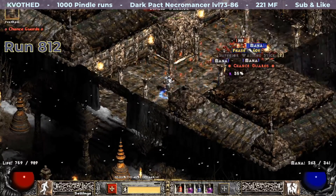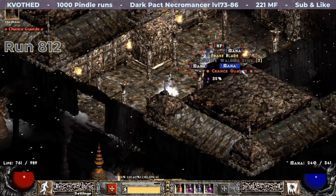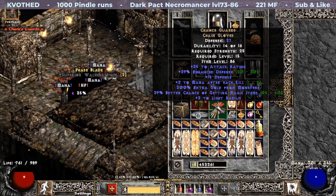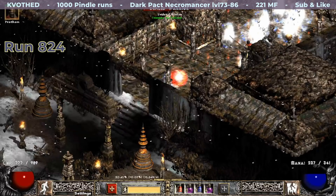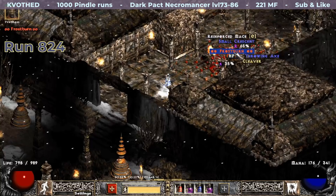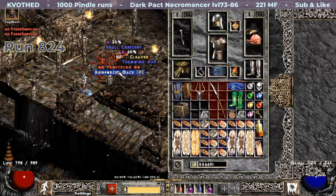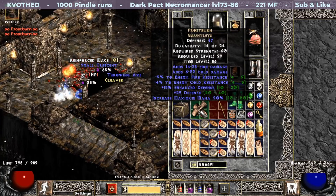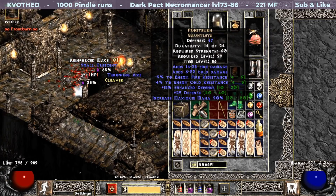On run 812 I find my second pair of Chance Guards. Let's see if these rolled better — and they did! Just 2 points off perfect! Another pair of gloves drops 12 runs later: Frostburn, with minus 5 to fire and minus 4 to cold resistances.